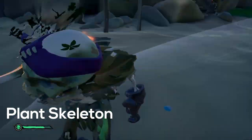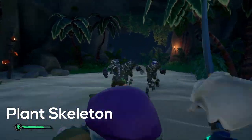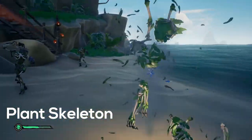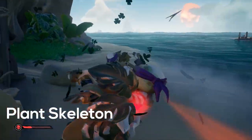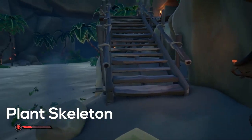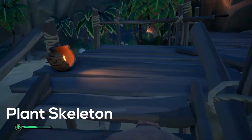A plant skeleton is exceptionally tough. Their leafy cover acts as a sort of body armor which is strengthened whenever they touch water. Keep these skeletons away from water at all cost, else their body armor will refresh. When out of the water they will dry up and get weaker.